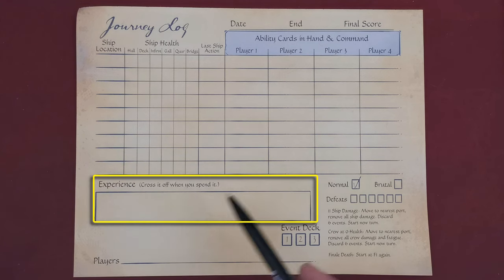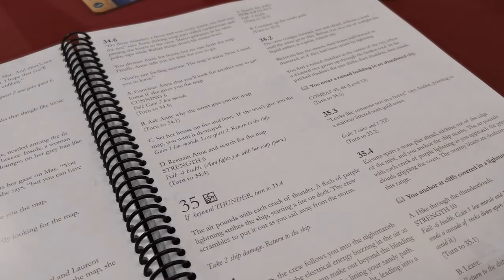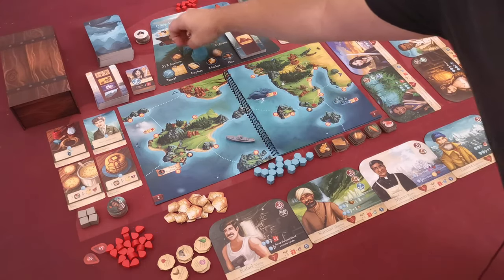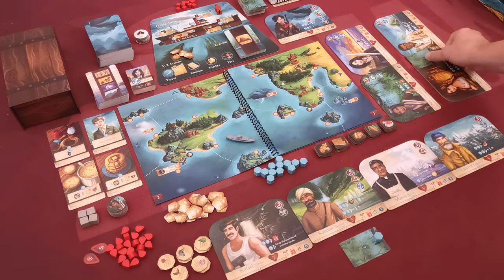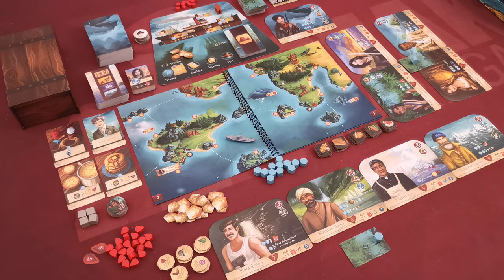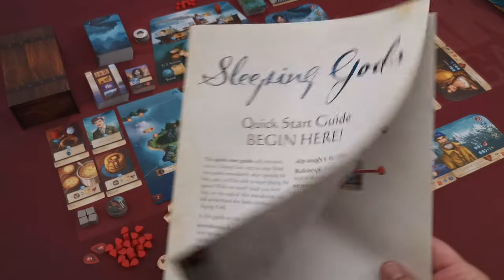There is an area to mark your experience points gained throughout the campaign, and the rest is used mainly when saving the game. You will also need your storybook, which is split into numbered passages you will use throughout your campaign. You start your campaign with a ship holding three coins and one grain food in this area of the ship board. Then each player takes one command token and one ability card from the supply. Players keep ability cards secret from other players throughout the game. Pick a player at random to take the captain token — that player will take the first turn. Then use the quick start guide which will introduce you to the beginning of the campaign.